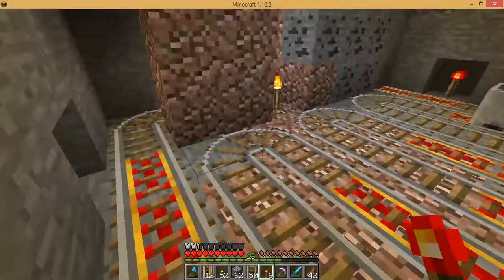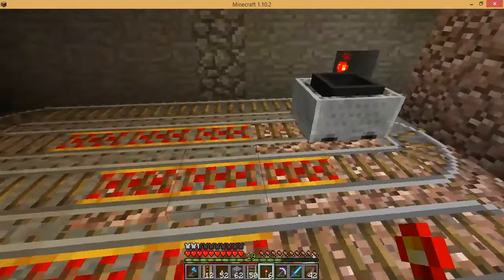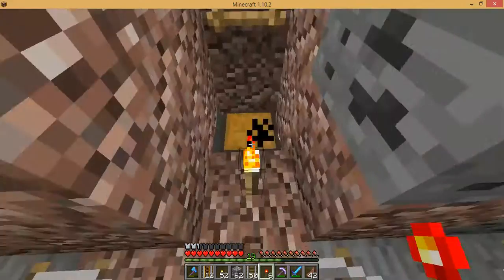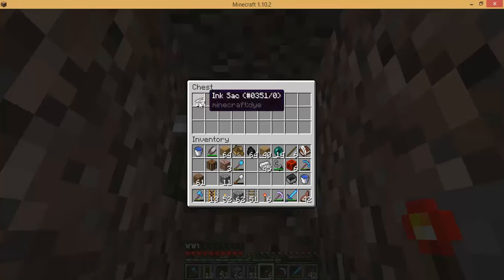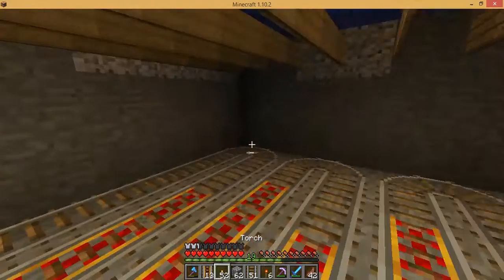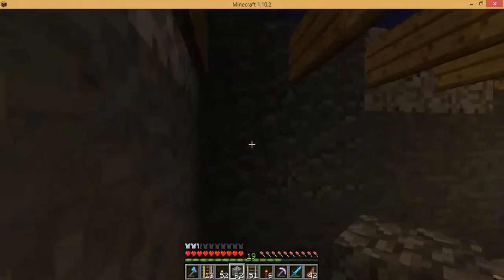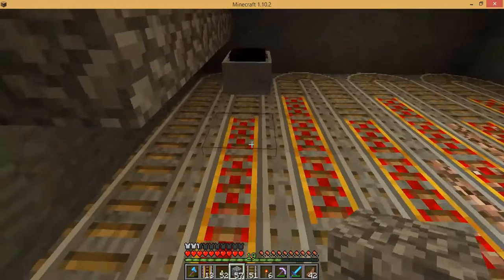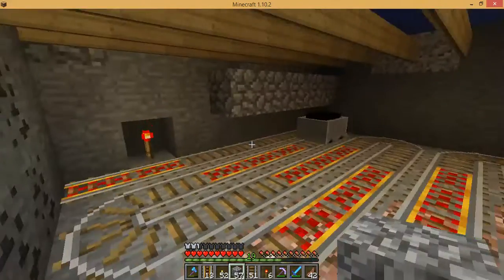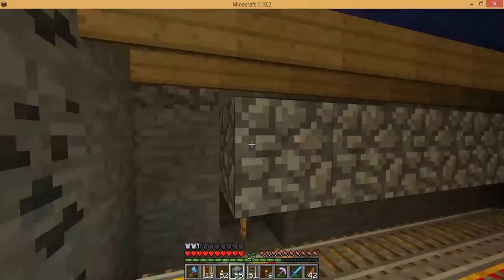Let's see, because you know the hopper might be powered or something. Bucket of water. I take that back — this is almost a fully functional squid farm. Come on, stay right there, hopper minecart.